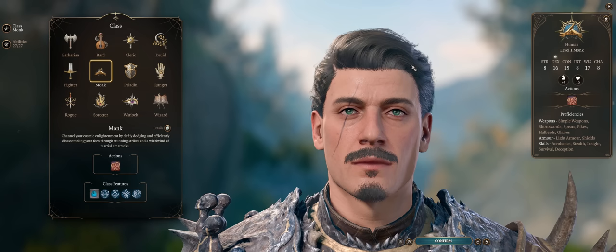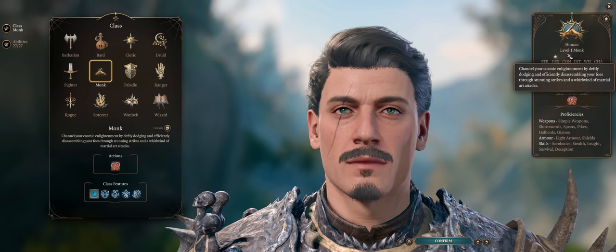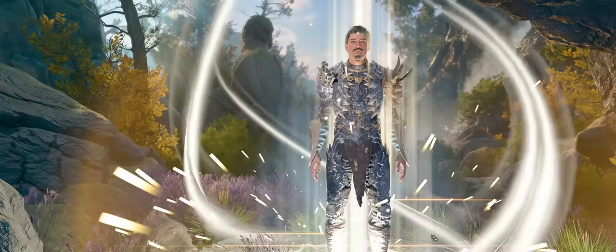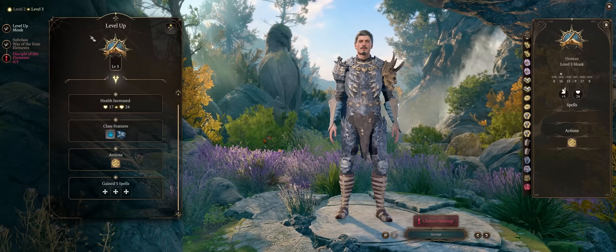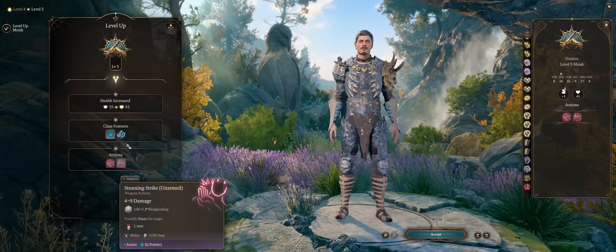Most of the powerful monk benefits come from class features and multi-classing options. For level 3, we definitely want Way of the Open Hand for the amazing damage boosts. Our feat at level 4 is a given — Tavern Brawler and increased Constitution. Nothing will be as good as this. Don't forget you can already benefit from Elixirs of Hill Giant's Strength for 21 Strength right at this level, or around level 5, which is safer to reach the Underdark. Nothing outside of class features at level 5, together with our most important ones at level 6.